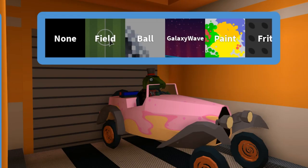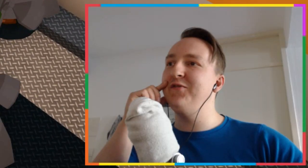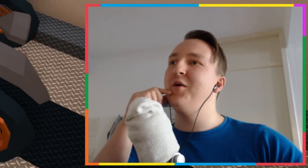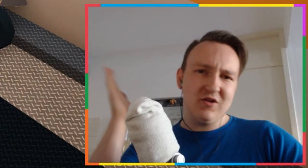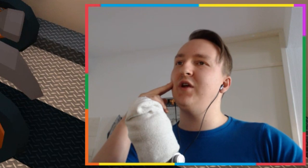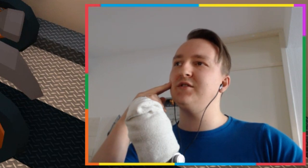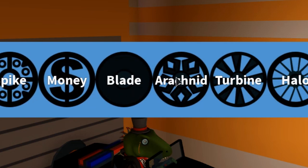Let's see — new textures. Field. What? That's a soccer field skin for your car. Ball skin. I guess those are the colors of a soccer ball. It's pretty — I like it. I like it if you combine it with the right colors. So those are the new skins. What if the soccer ball is also a wheel? That would make sense, right? If they have a soccer ball wheel.